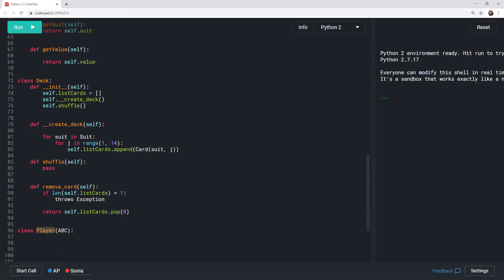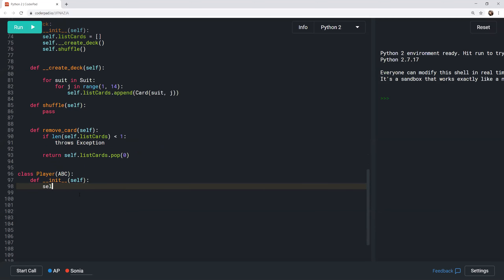The group debates whether a stored total attribute is needed in the constructor. The conclusion is no — get_score computes and returns the value directly using a local variable, making a global total field unnecessary and risky since it could be accessed and modified externally. They decide to finalize all entity definitions first, then return to implement get_score logic.